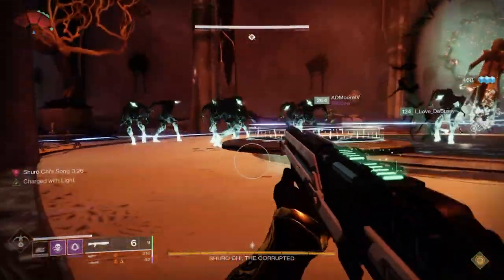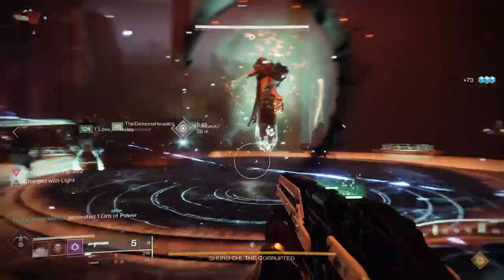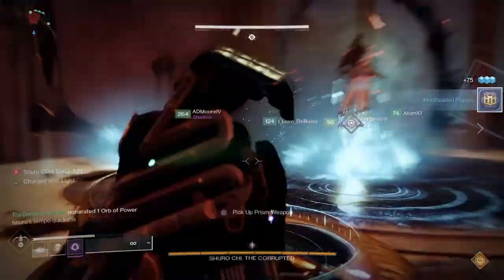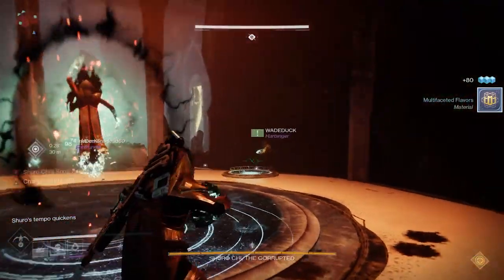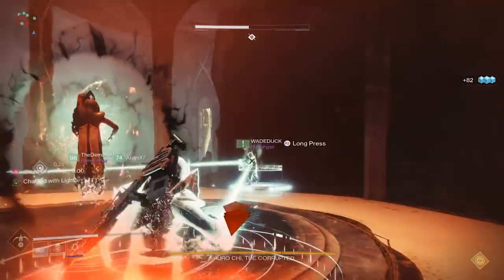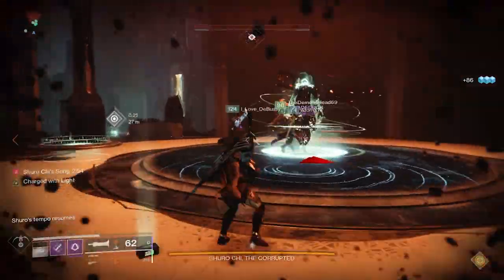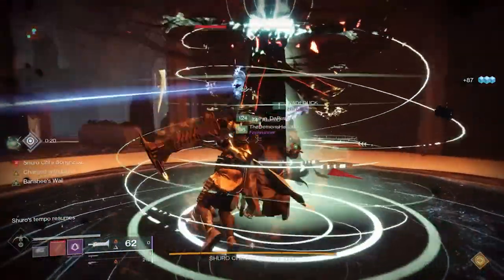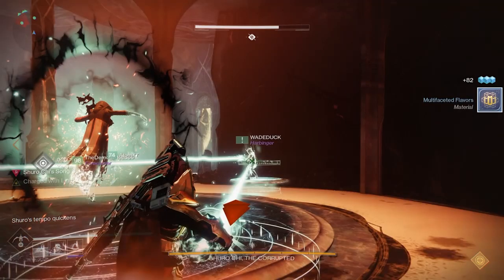You'll see the three plates and three nuts that show up. This is something you should call out before you get into the encounter. Three people are going to jump on those plates at the same time and grab the nuts. The reason you do it simultaneously is that the minute you step on those plates, you're going to start dying — so you have to be really quick. You jump on the plate, grab the nuts, and we typically shoot to the right. Whichever nut you have, you shoot it to the person on your right.